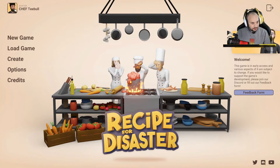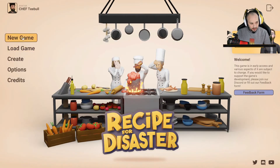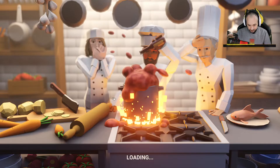At the top you can see Chef Teewell — that's my avatar, let's check this out. Look at him, I feel like a beast of a chef. His beard is better than mine, but you know. I'm going to go New Game, I'm going to go Tutorial — learn the ropes. I think that's the best place to start with any game. I'll go Basic Tutorial.